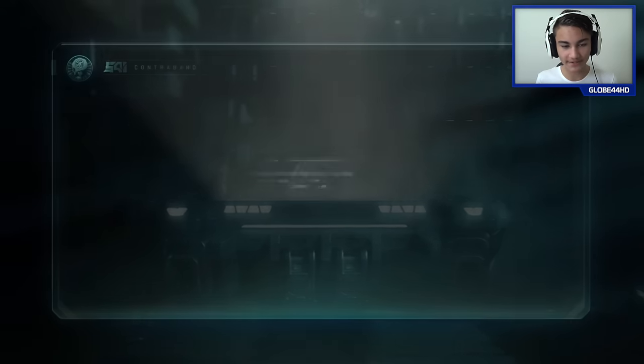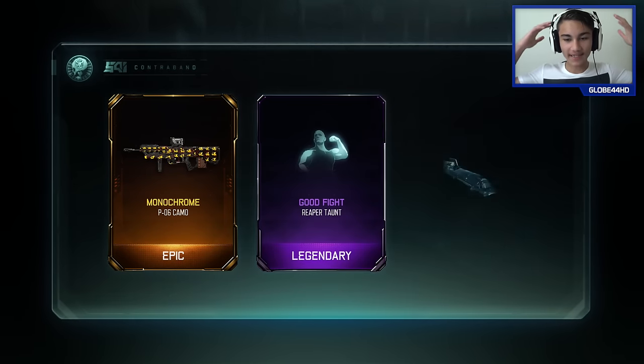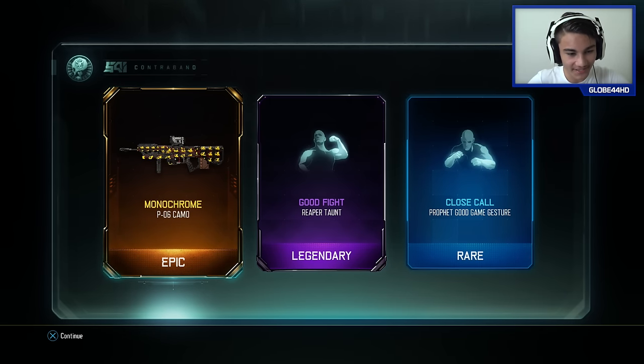I'm hoping for at least a rare or something. Yes, we got an epic camo - legendary, let's go! Look at that, finally - that is a sick camo. It's kind of got like some Japanese or Chinese type of art painting to it. It seems like when you open one of these supply drops it tells you what you're going to get, because before none of the colors flashed up while it was opening, but in this one I saw a bit of purple and a bit of orange.